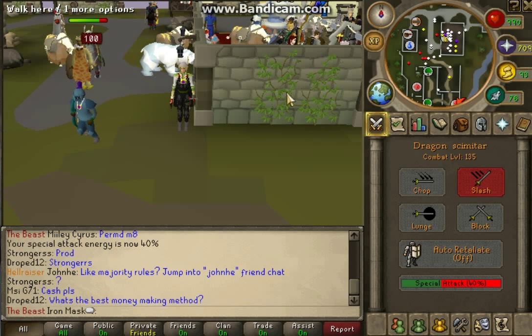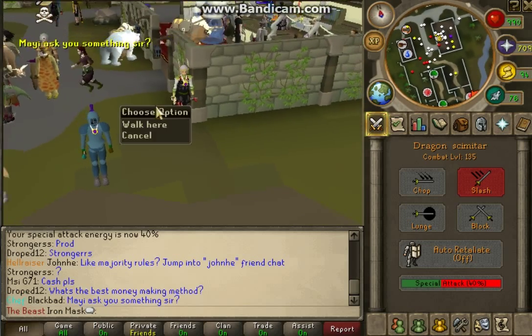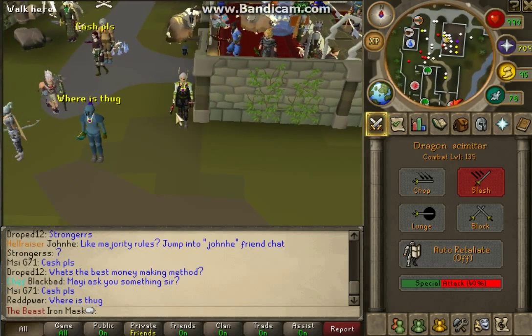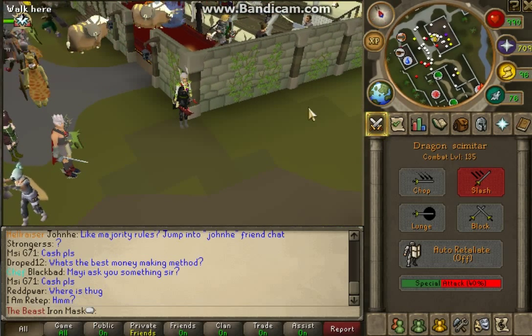Yo what's up guys, it's Colin here. I'm gonna be bringing you another video — this is going to be a money-making guide, and to make money you're gonna be killing revenants, which are located in the deep Wilderness in the Revenant Cave.